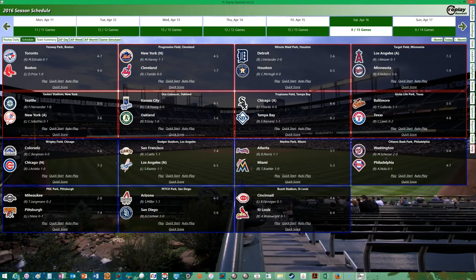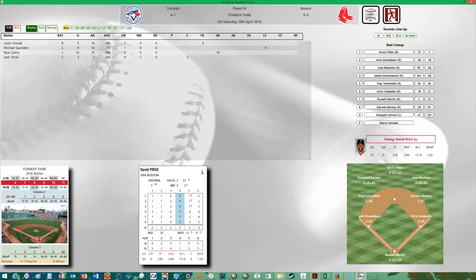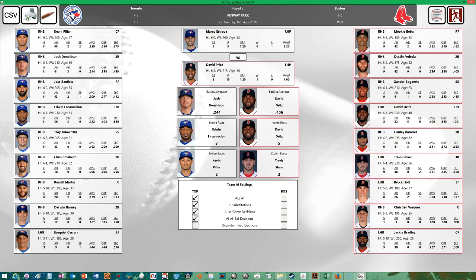Let's start the game. Marco Estrada will start for the Blue Jays. He's got a record of 0-1 with an ERA of 7.20 and a 2.0 WHIP — he had a rough start his first time up. David Price has started two games, pitched 15 innings, with an ERA of 1.20, a 1-0 record, and a 1.00 WHIP.